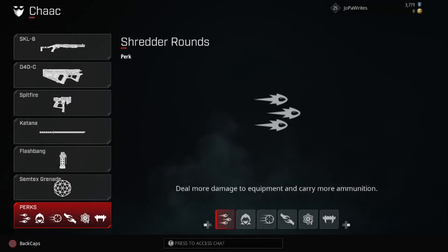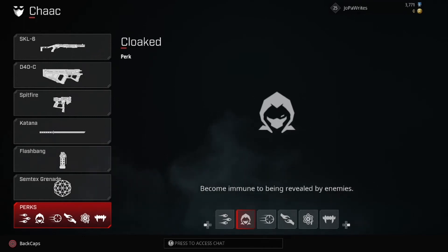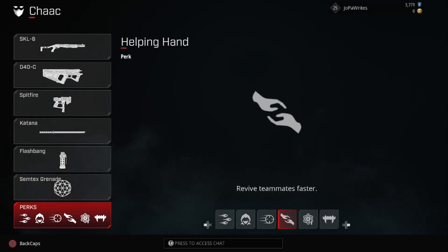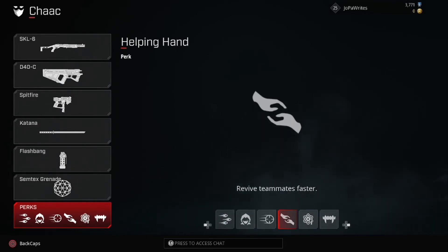Moving on to his perks: Shredder Rounds deals more damage to equipment and lets you carry more ammunition. Cloaked makes you immune to being revealed by enemies — this comes in handy a lot, especially given his weapon choices of SMG and shotgun where he'll be near enemies all the time. Stalker removes aim and movement speed penalties in ADS, which is a good perk especially with the shotgun. Helping Hand revives teammates faster, but you won't be reviving teammates often with this character.